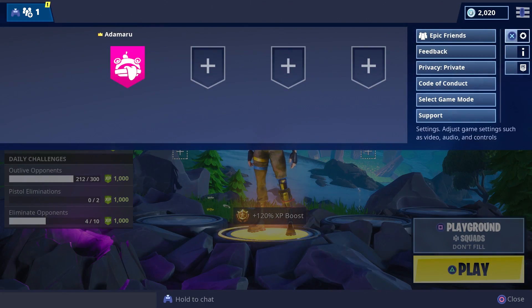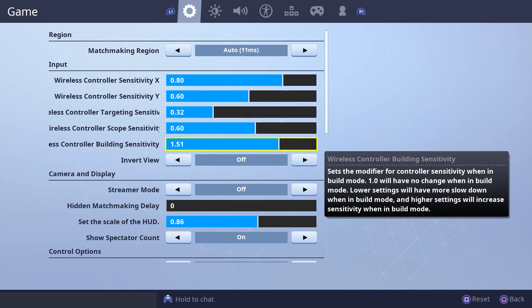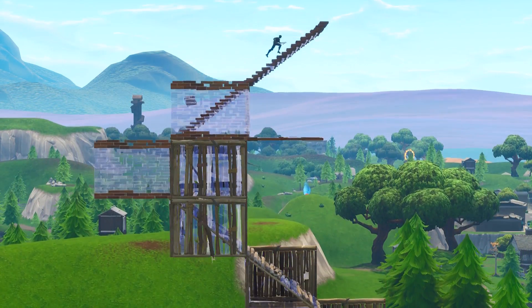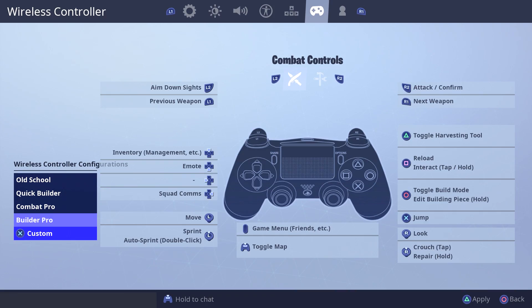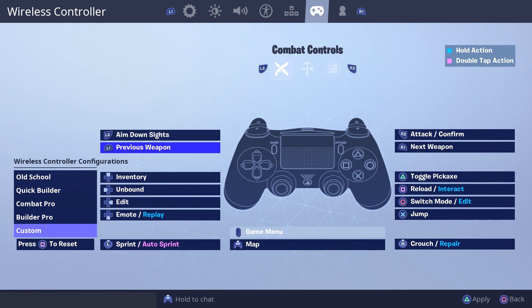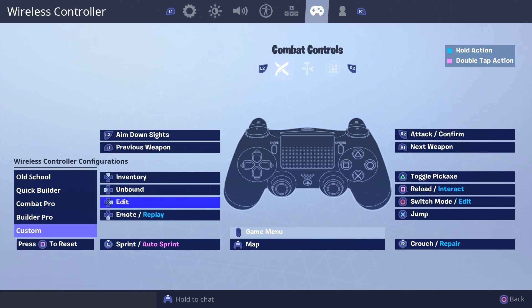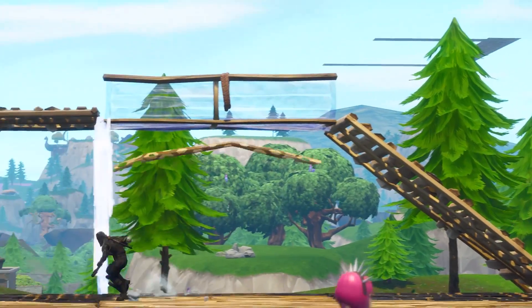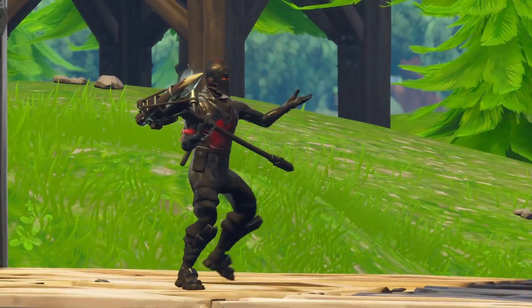If you're a controller gamer, check the new updates added last month. We now have the ability to make our build speed quicker, allowing low sensitivity in fights for accuracy but crazy build speeds in vertical battles. The update also introduces custom configurations. One I recommend right now is changing the edit button to one of the d-pad buttons — this cuts out the waiting time needed to edit and allows for instant tile modification. Check out ZachGG and how quickly he edits.